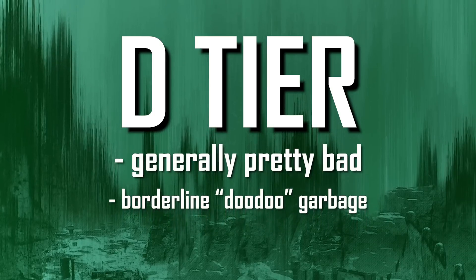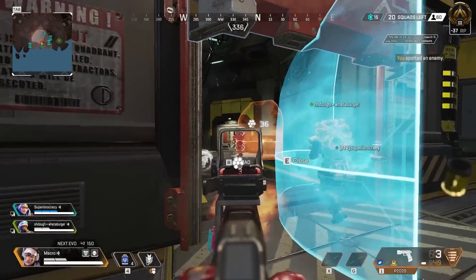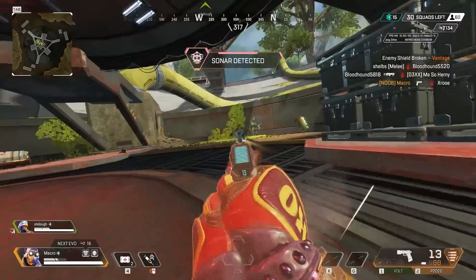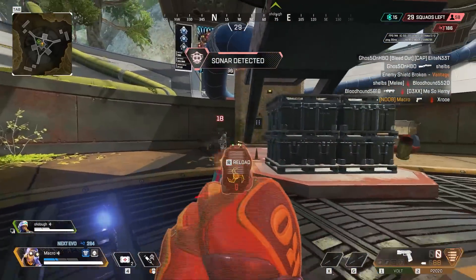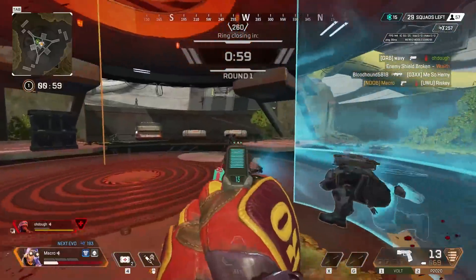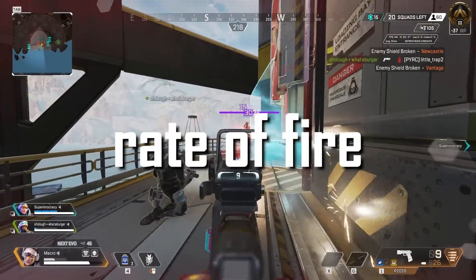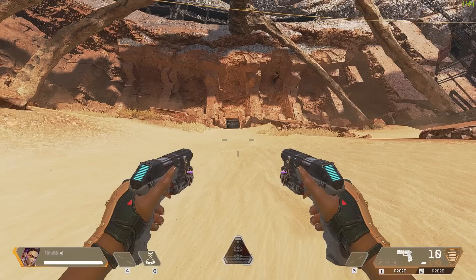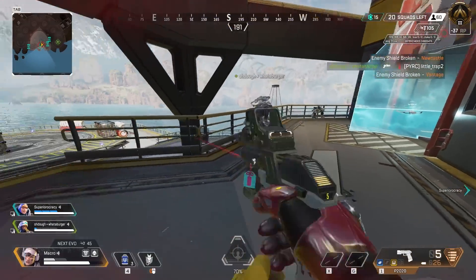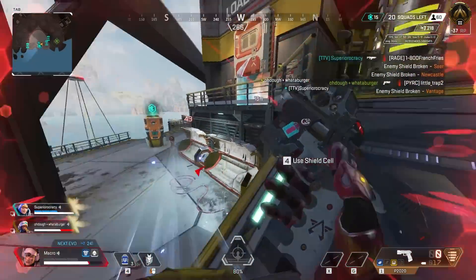And the only weapon that's in D tier is the P-2020. With hammer points it's decent, but you would much rather have an SMG or a shotgun. Without hammer points, it's borderline useless. It's just never the best option in any scenario, and not even the best weapon with hammer points. The P-2020 needs a buff, most likely to its damage or rate of fire. Or, hear me out — Respawn? Akimbo? Imagine dual wielding these. But until they let us run around like it's Modern Warfare 2 in 2008, it'll be stuck here in D tier.